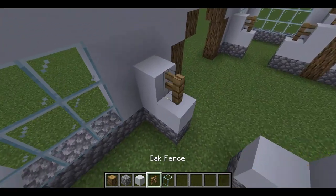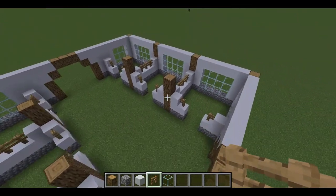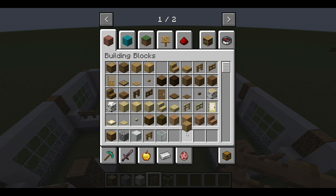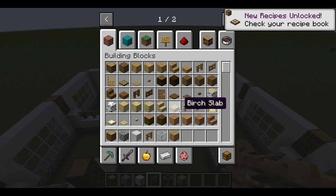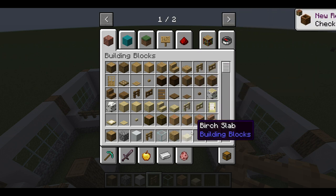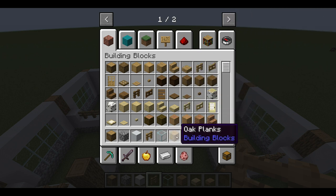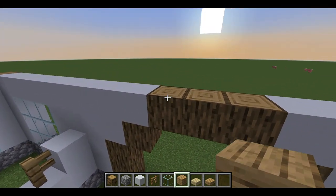Now that our stalls are all finished and you have a layout of what your barn is going to look like, this is when I like to start doing the roof. You can use any block you'd like; since I'm using mostly oak fencing and oak blocks, I'm going to do oak planks for the roof. I also like to add a little bit of detail — I'll go in with a different color wood slab and then the same slab of the roof color. I'll explain why I do this in a little bit.